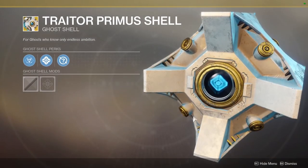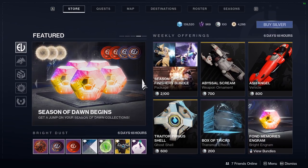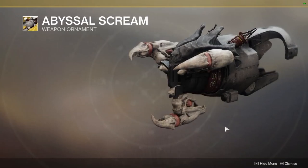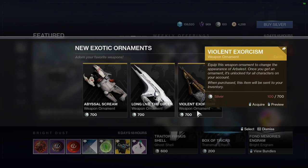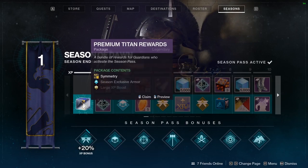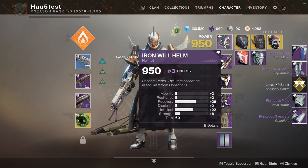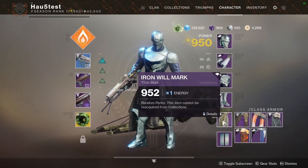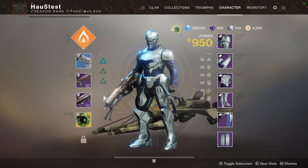We also have the Traitor Primus shell - I like that look, definitely very cool. There are other ghost shells coming in the season pass as well. Of course the new exotic weapon ornaments: a very nice hive rune version, a queen design for the Telesto, and the Violent Exorcism in the season pass. If you own the season pass you get the Symmetry exotic scout rifle right away, plus a full armor set for your character. In my case I had 950 power overall without the ornament yet, and you can get a set with at least 951.